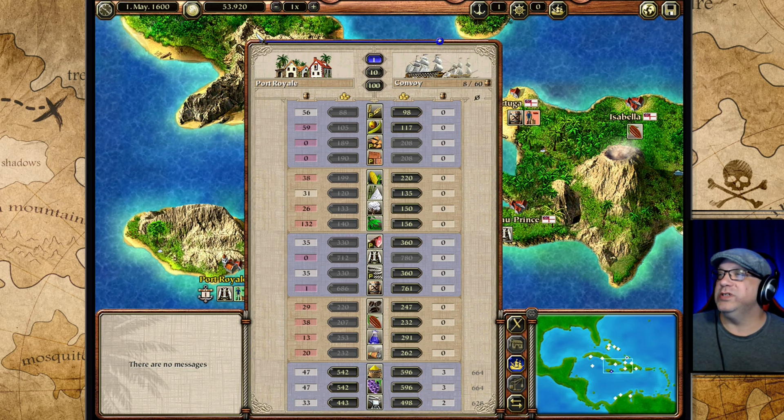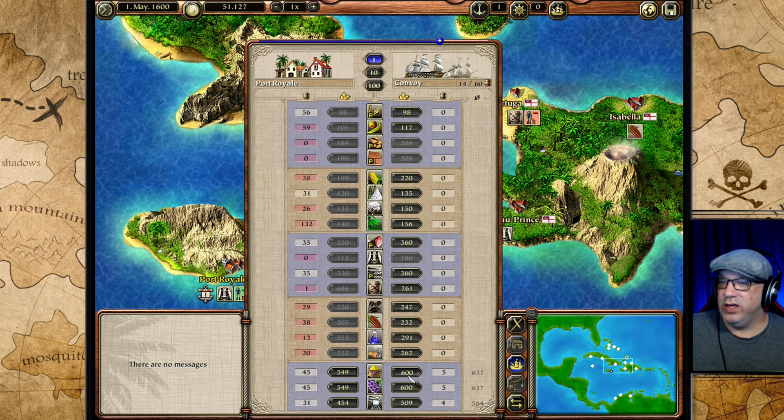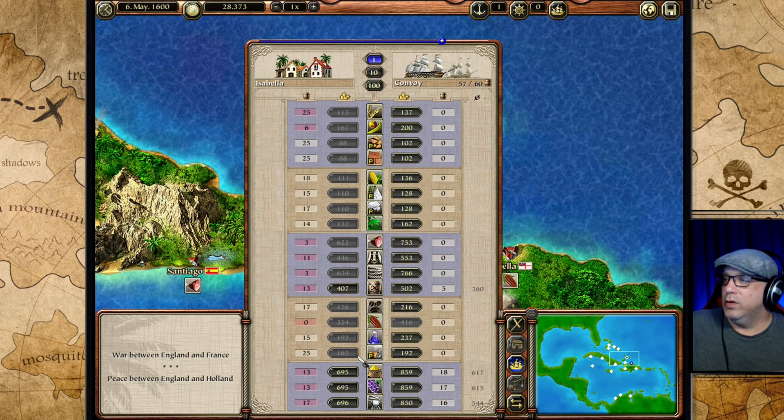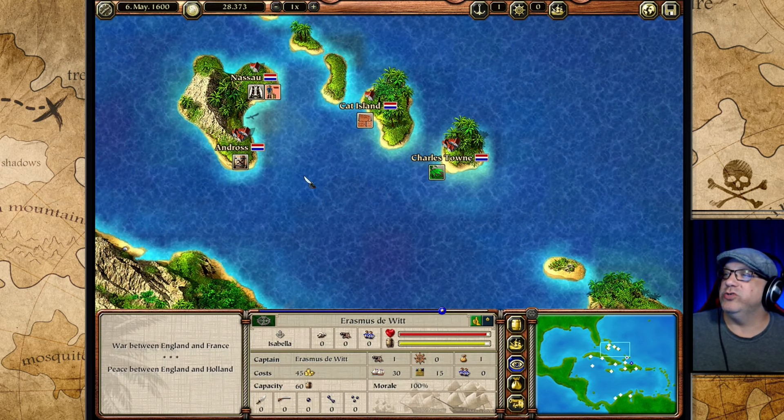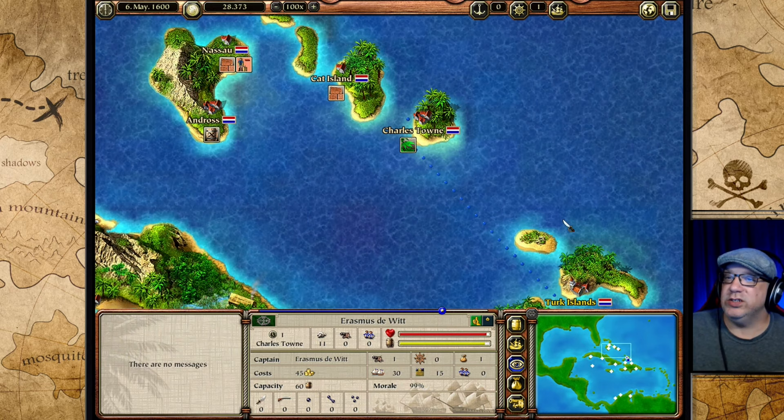I almost have an empty ship and we're at 53,000 gold. We're back in Port Royal and I'm resupplying all the goods I like selling — these expensive items. We're making quite a bit of money so we're going to continue this strategy. We have war between England and France. We do have a nice stockpile of expensive luxury goods and I'm going to start trading them up in this area this time. I'll bring it back once something interesting happens.